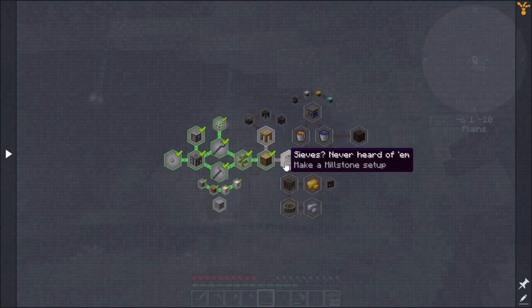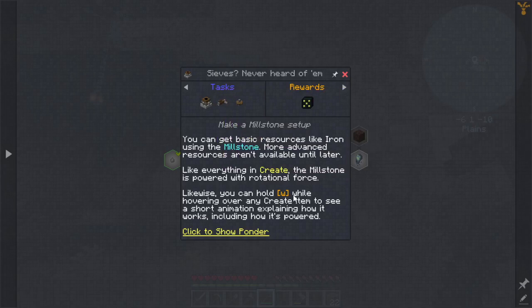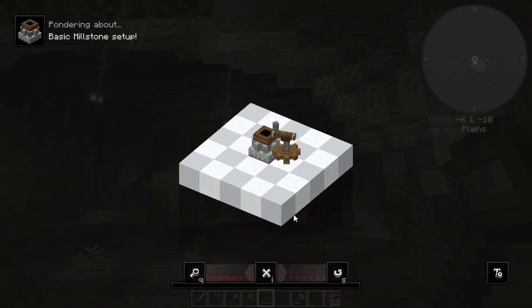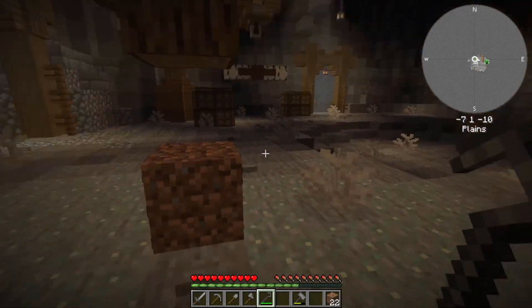Millstone: you can get basic resources like iron using a millstone. More advanced resources aren't available till later. Like everything Create, a millstone is powered by rotational force. You can hold W while hovering over any Create item to see a short animation of how it works — pondering is really cool. We'll have to have a millstone; that is going to be important.